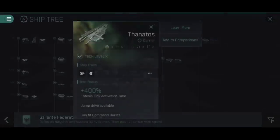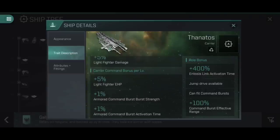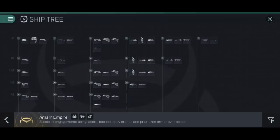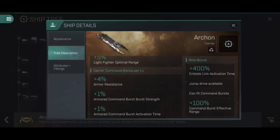Carrier Command, in addition to giving Shield Command Burst bonuses, has a 4% shield resistance, so this makes the Chimera a little bit more tanky than the Nidhoggur otherwise might be. If we then look at the Gallente Thanatos, this is similar to the Nidhoggur in that its main Light Fighter Operation bonus is again 5% Light Fighter damage, but Carrier Command instead of giving us additional speed on the fighters gives us additional Light Fighter EHP — makes them tankier, harder to kill. We then swap the Shield Command Bursts for Armored Command Bursts on the Thanatos. Finally, on the Amarr Empire's Archon, we have Light Fighter Optimal Range — a 5% increase per level for Light Fighter Operation — meaning they can apply their damage a bit better. The Armored Command Burst remains, but we swap out the fighter stats for additional armor resistance, 20% armor resistance at full training, making it that little bit more tanky.